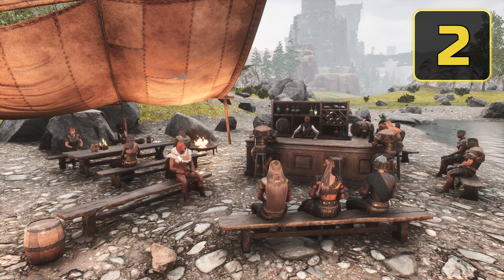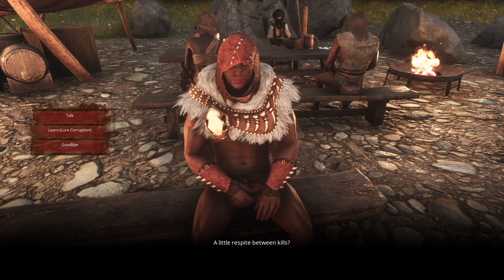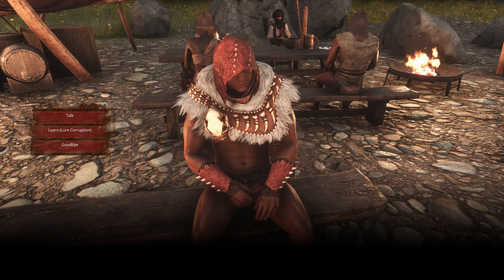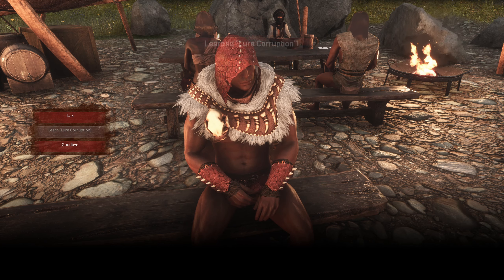Step 2, and before we go to the quest hub: an important element of this new event is an NPC called Syl the Wanderer. He'll visit your tavern and should be interacted with to learn a recipe for a special lure. Do keep this in mind if you don't have a tavern yet, as not being able to learn this recipe won't allow you to unlock the follower from the final event boss.